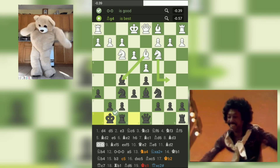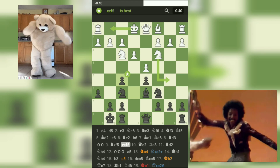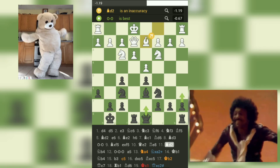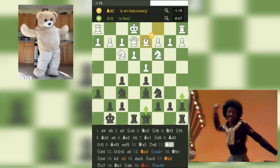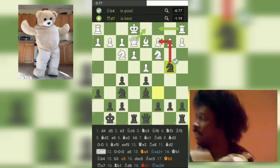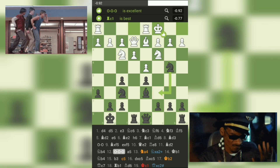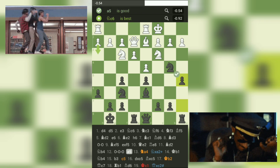Black responds with 10... Re8, placing the rook on the e-file. White plays 11. Bd2, preparing to castle queenside. Black puts pressure on white's pawn chain with 11... Nb4, attacking the c2 pawn. White responds with 12. O-O-O, castling queenside. Black continues with 12... a5, controlling the b4 square. White then plays 13. Na4, defending the c2 pawn. Black responds with 13... Nxa2, winning a pawn.